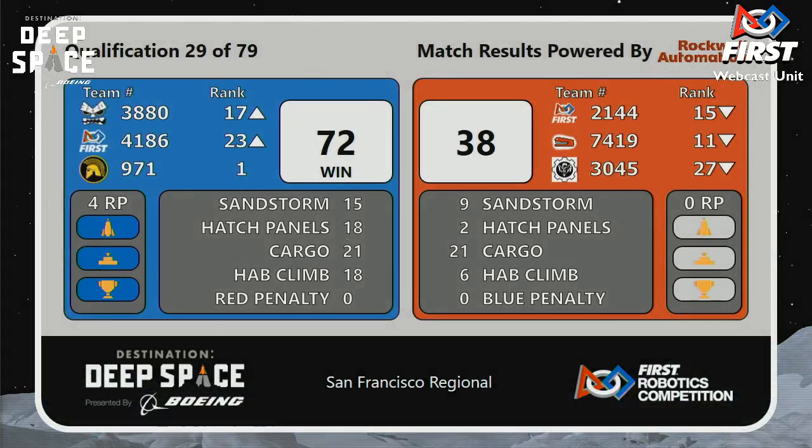With the win, 72 to Reds' 38. Blue Alliance completing a rocket as well as getting 18 points in the half climb means they'll get an additional two rank points out of this match.